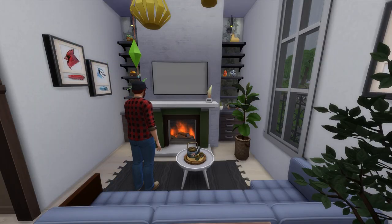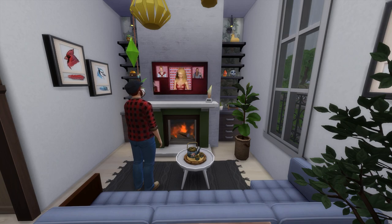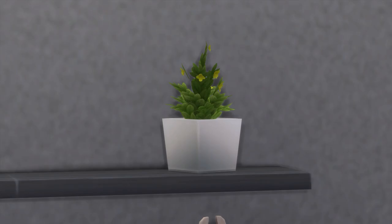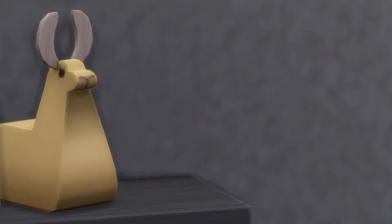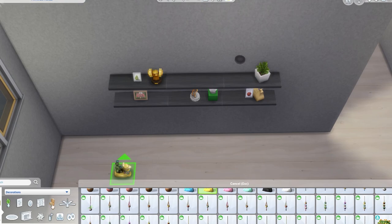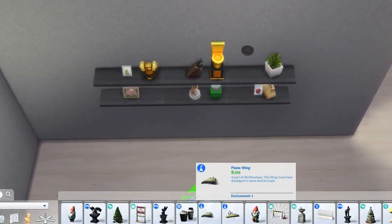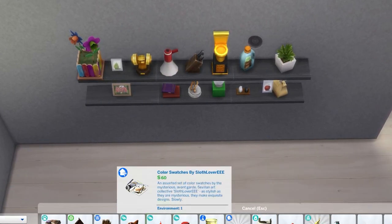Our final thing that simmers want in the game would be more decor items that fit onto the shelves. Currently all of my shelves are a variation of this versatile plant, a tissue box, an award or two, a sculpture, and some pictures of a pear, an apple, and a soccer team. Not much else actually fits onto the shelves, which is a real shame. There is so much that could and should go on them, but we're limited with our options.